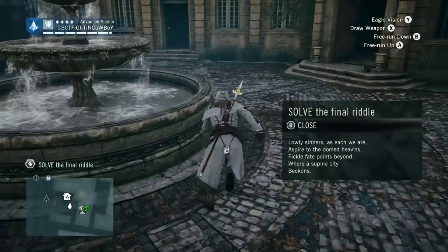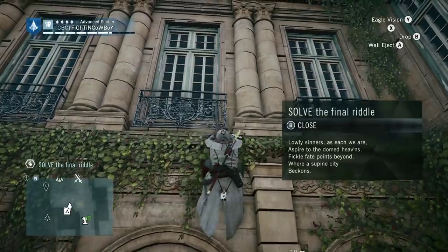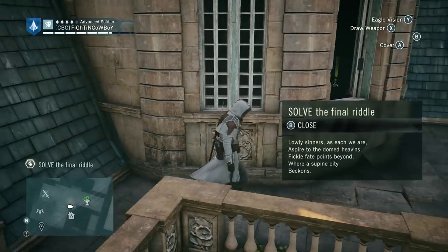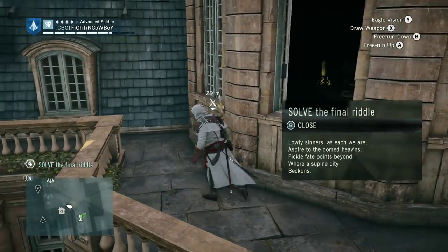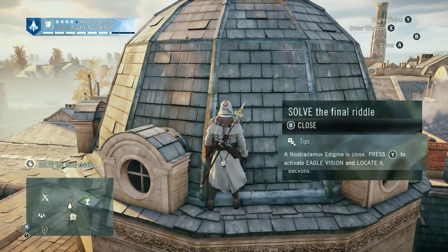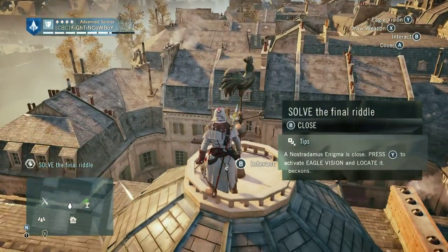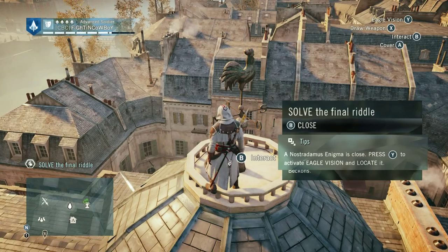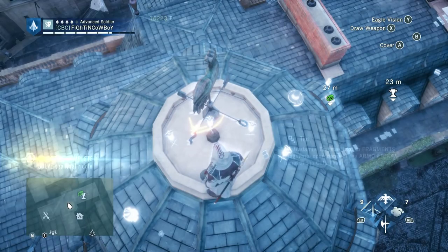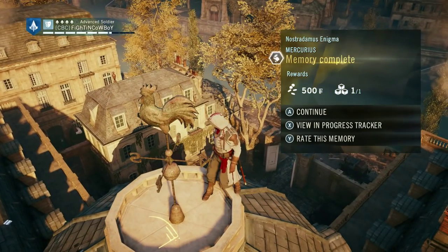And if you go outside and look on up, you will notice that in fact there is a dome attached to the cafe theater. So we're going to run on up top. It's actually directly above the armor room — this is where you'll get your previous armor outfits. You can also access this from inside the house, but this way is a little bit quicker. You'll see we already have a tip showing up: Nostradamus Enigma is getting close. Press Y to activate it and go all the way up top. Right here we can see the final piece of Mercurius. Solving the final riddle knocks it out.